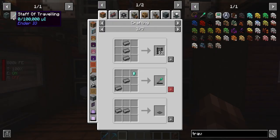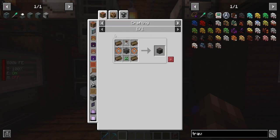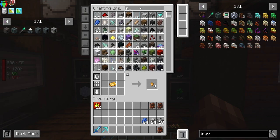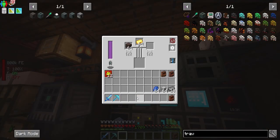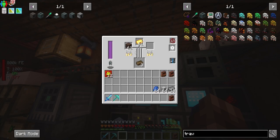The other thing we wanted to get Ender.IO for was for the traveling. We need to make a soul binder. So we need to smelt some energy. That's pretty simple to create - an empty soul vial. We need some solarium. How do we get solarium? Soul sand and gold. We got some soul sand - do we have some gold? We have some gold. Put those in there to get us some solarium.